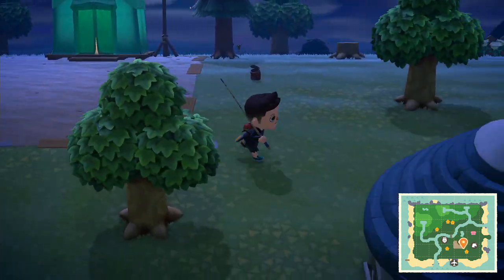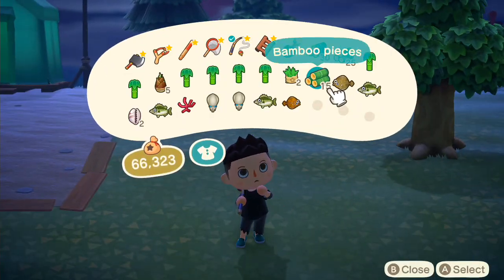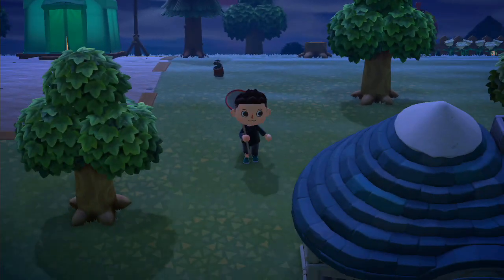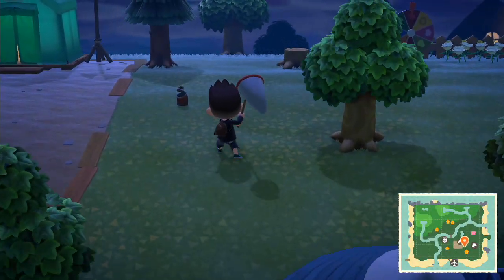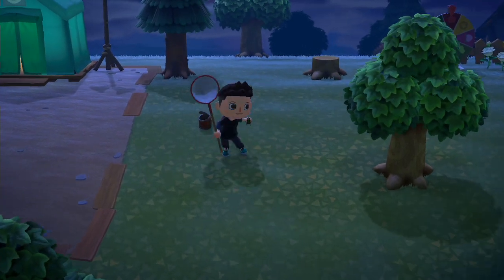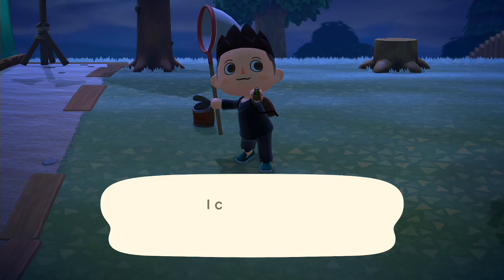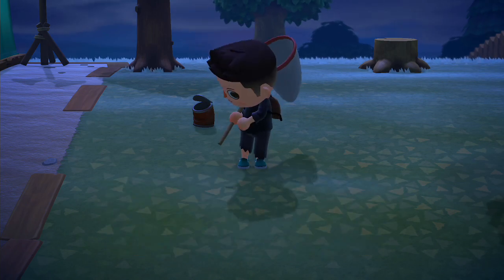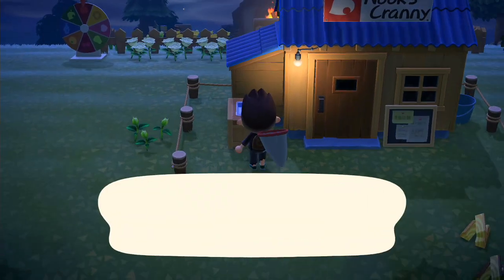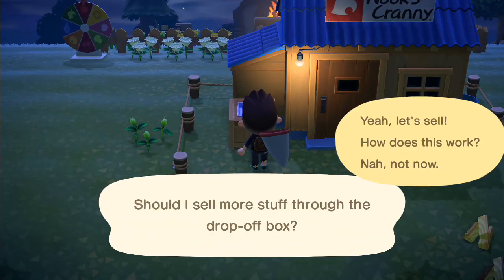Hello Nookers! If you're wondering how to catch a fly in Animal Crossing, what you gotta do is put down a piece of trash — like a can or shoe that you fish out of the lakes or rivers — and then a fly will eventually appear if you leave the trash on the ground for long enough. Makes sense, doesn't it? Anyways, that's how you catch a fly. You can do this in any season; it always works.